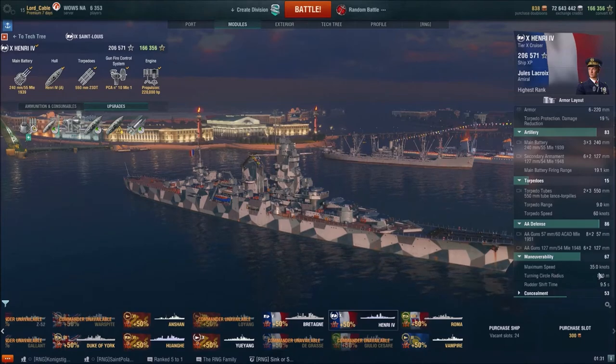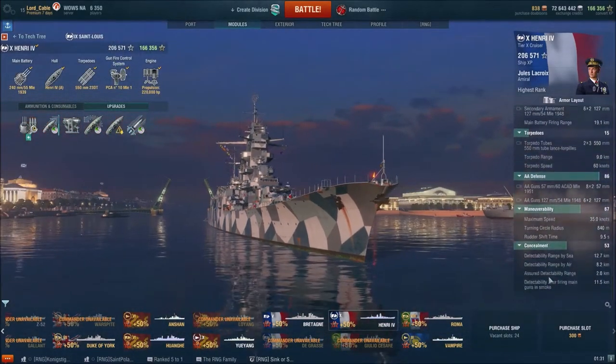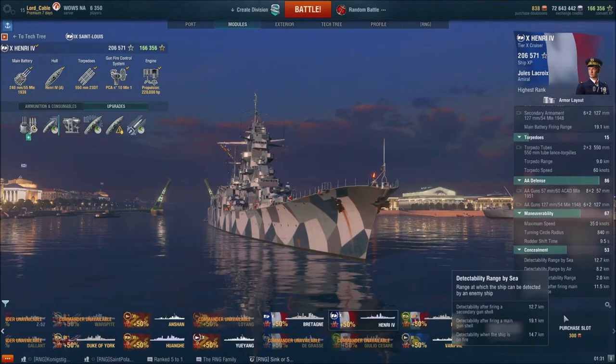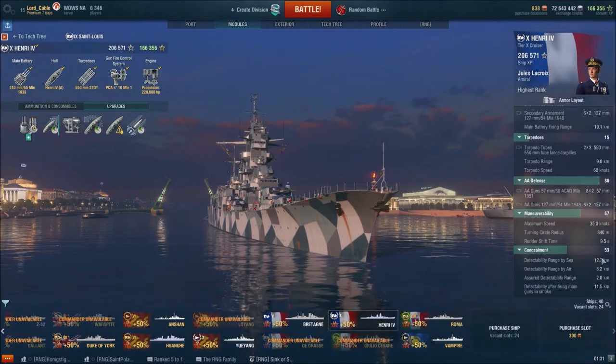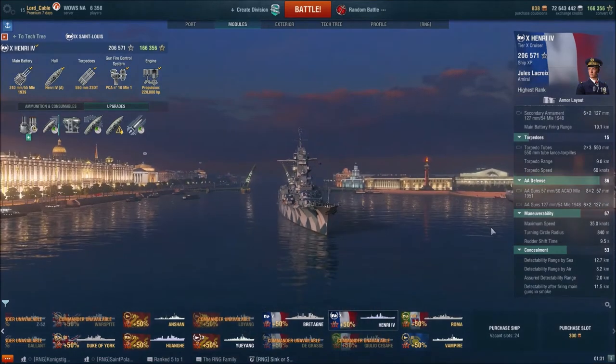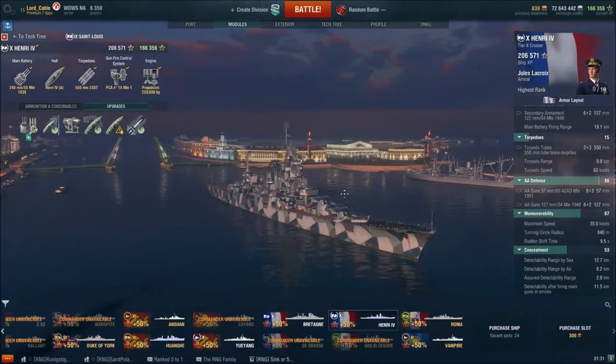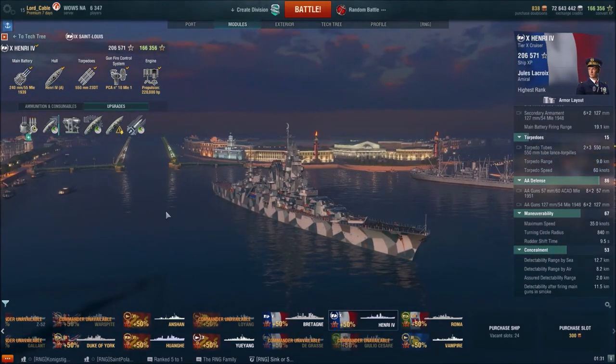You can get up to about 41-42 knots with the boost without the flag, and 44-45 with it. Concealment isn't spectacular — it's pretty bad. But yeah, that's my build for the Henry, which gives you a little idea of what we're dealing with before you see the game.